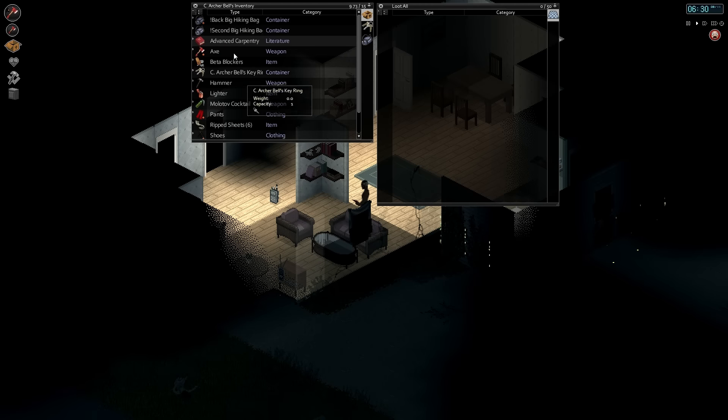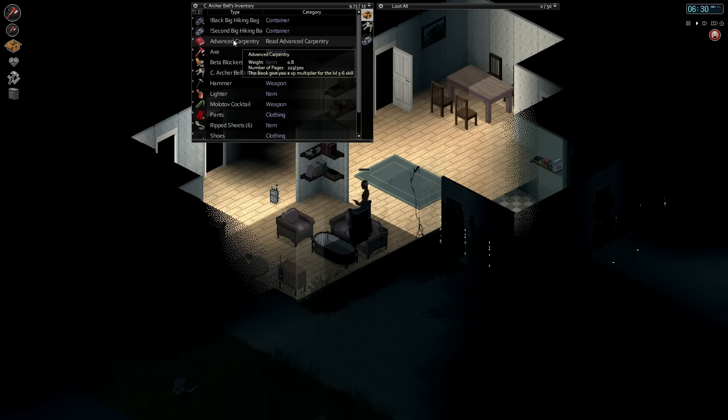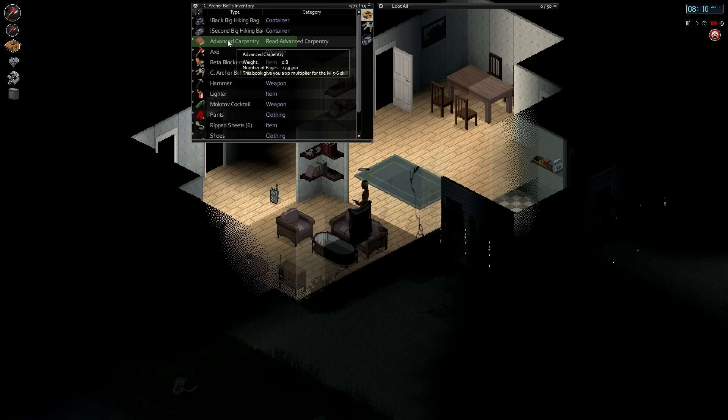6:30 — that'll work. We're going to read this book; it's almost finished with 75 pages left. So we're going to read the rest of it before we do anything else, and then do a little bit of carpentry for this episode. Our next major project after this is to go to the gun store — that's where I'm heading next, in case you were wondering.